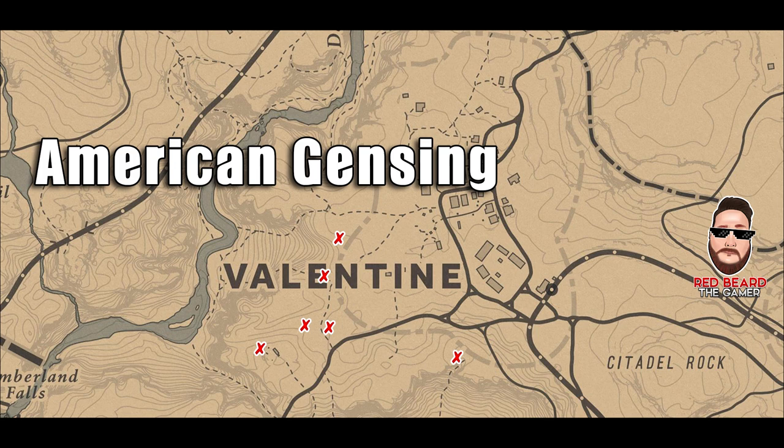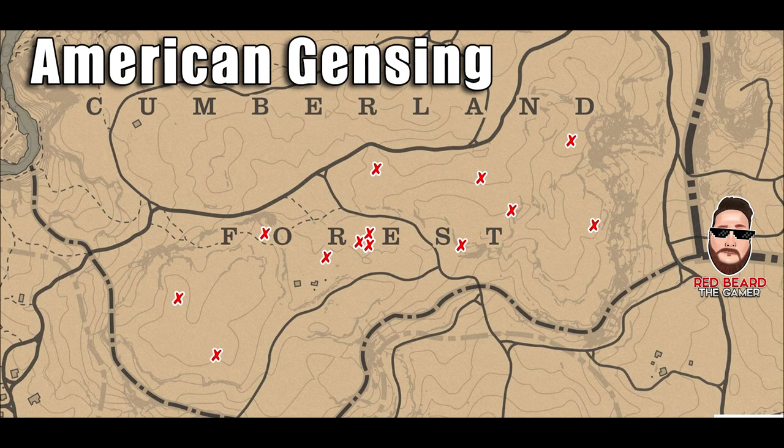The first location I'm going to show you where you can get American Ginseng is right outside of Valentine. You basically just pull up your map and look where the word Valentine is, and you'll be able to find where you need to find them — where the X's are at. It's pretty easy. These are static locations. You're going to probably find more over in this area, but this is exactly where there's going to be plants. In these areas right here you can get six plants just right here. And just to the northeast of Valentine is the area in the Cumberland Forest, and you're going to find tons of them here.